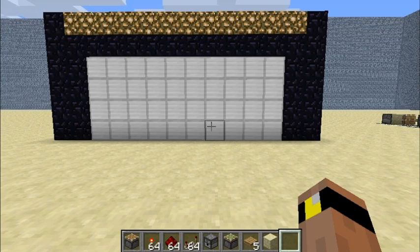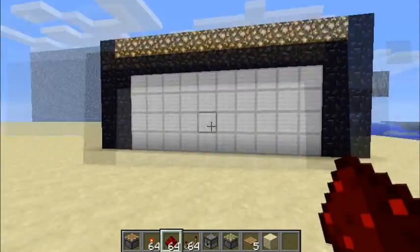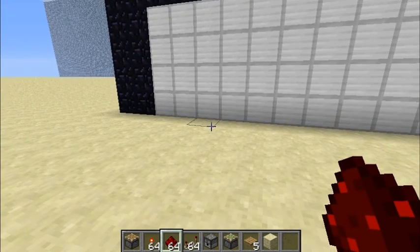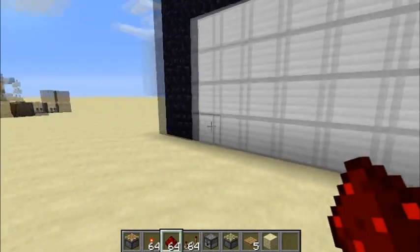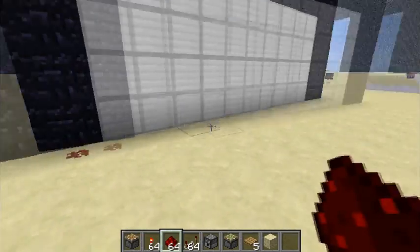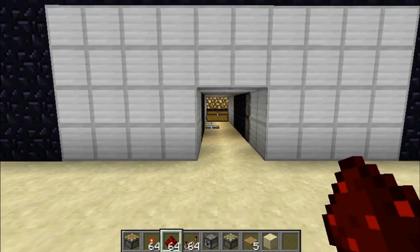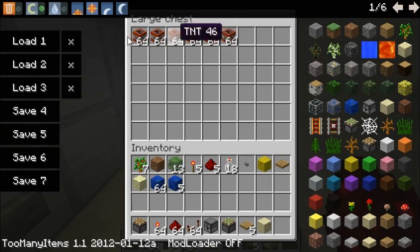What is up guys, Doc Redstone here with a cool video tutorial. This is a door, and the cool part is that this door only opens when it detects redstone being broken. As you can see, I place redstone and nothing happens, but as soon as I break it, the door opens.